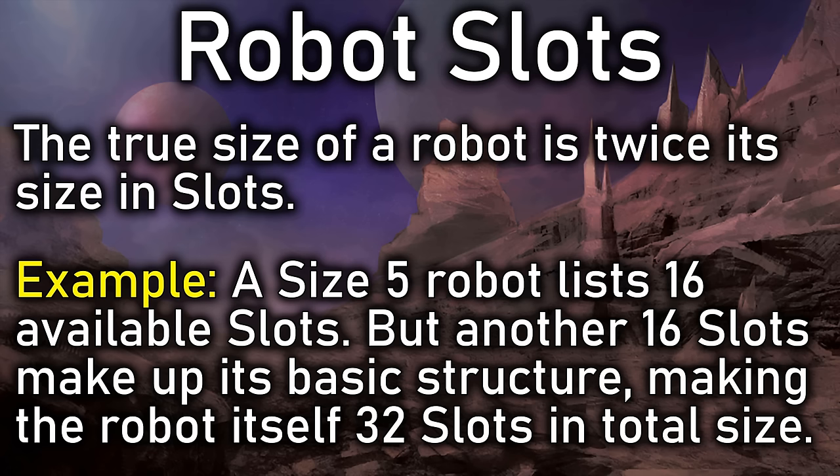Now we're on to Step 2: Locomotion. Basic robot locomotion costs no slots — it's expected to already be there since robots usually move. Some options, like adding many legs or thrusters, might incur additional costs, but base locomotion is included in the price. Secondary locomotion can also be added if we want a spider robot that can also fly. If we choose none — like an automated hospital bed with little arms that heal you — that adds 25% to our robot's available slots, giving us more options since it doesn't need servos.